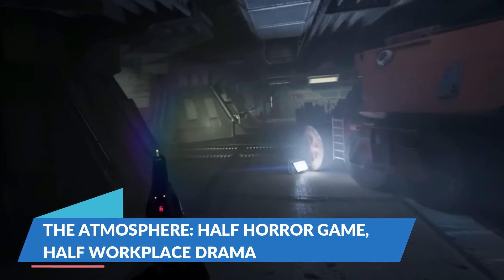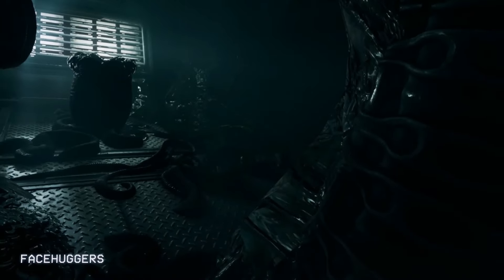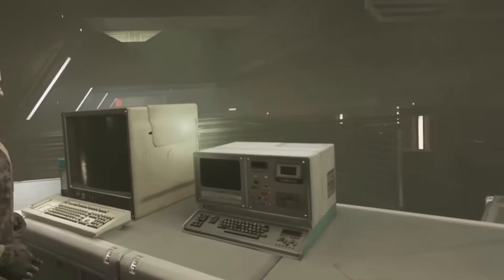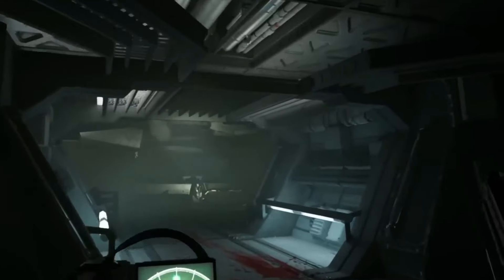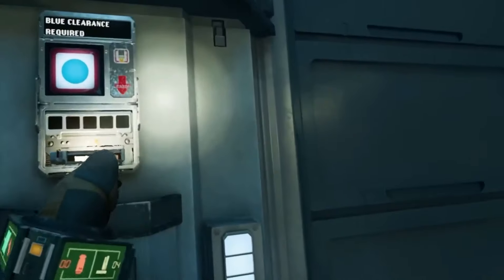The atmosphere: half-horror game, half-workplace drama. This game takes a nod from the original Alien movie, which was as much a workplace drama as it was a sci-fi horror flick. Throughout Rogue Incursion, you'll stumble upon HR emails, logs, and messages left by the doomed crew members of Gemini Exoplanet Solutions — all part of creating that grim, bureaucratic undertone that Alien fans know and love. This isn't just about fighting monsters; it's about uncovering the story, piecing together what went wrong on Perdon, and getting that dreadful feeling of corporate negligence amidst the horror.